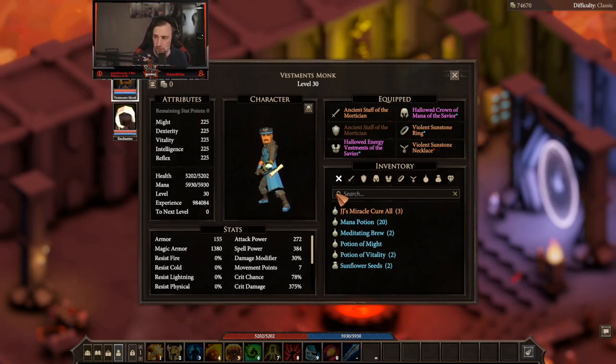So today I want to talk to you about another type of enchanter class. This one is called a vestments monk. The difference between the enchanter and the vestments monk is that the vestments monk has a lot more survivability.